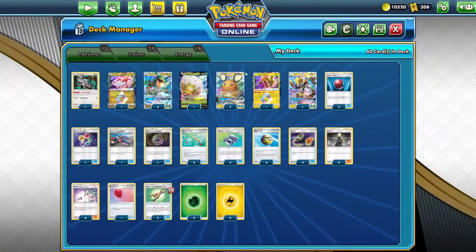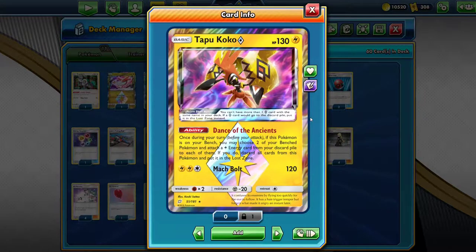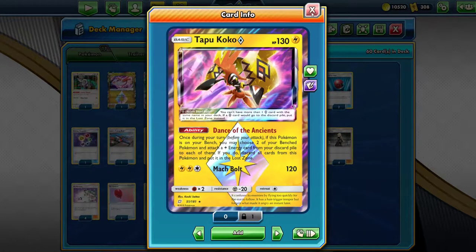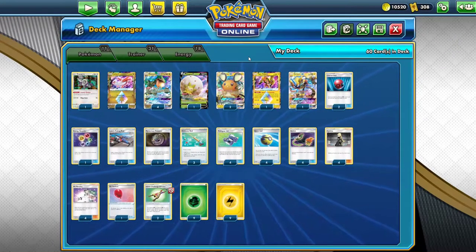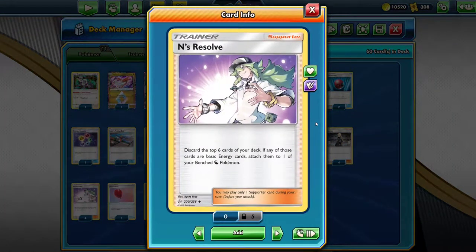There's also the Tapu Koko Prism Star in the deck that just lets you use Dance of the Ancients and put two Lightning energy from your discard, one each onto your Pokémon. You select two Lightning energy and put one each on one of your Rays, or you can put them anywhere else. And of course you play Eneloop Resolve — four copies of that, real heavy. Discard the top six cards of your deck, and if any of those cards are basic energy cards, attach them to one of your benched Dragon Pokémon.